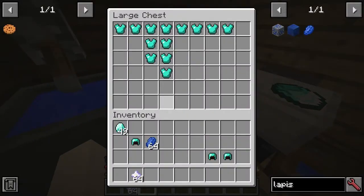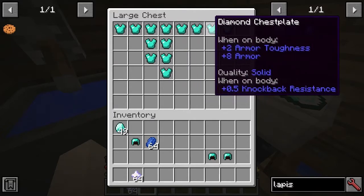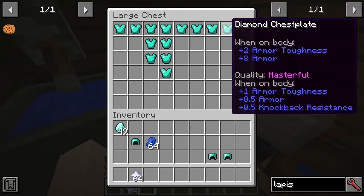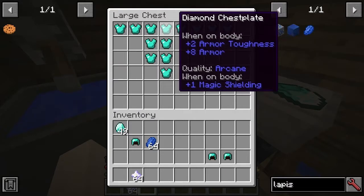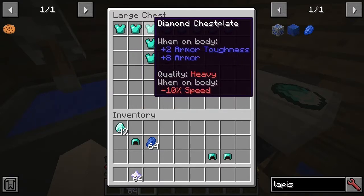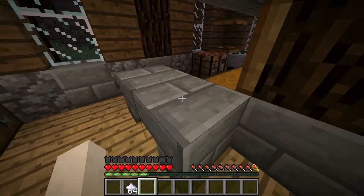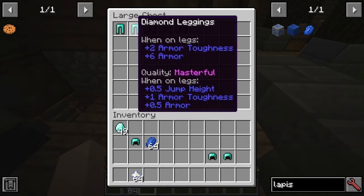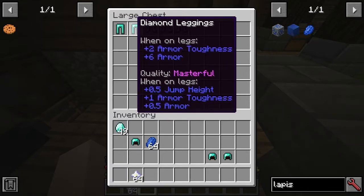Here's the section for chest plates. We've got 'Cumbersome', which is a new one. But you'll notice that some of these are the same — we've seen 'Arcane' and 'Tough'. What tends to happen is that the good Masterful quality for the chest plate has knockback resistance, whereas it was luck on the helmet — so that's part of the triumvirate of the Masterful quality. And for leggings, we've got 'Springy', and you can see the jump height is reflected in the Masterful quality, still retaining the toughness and armor boost as well.